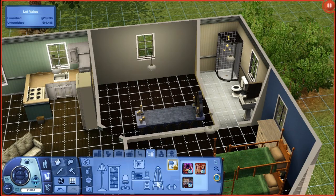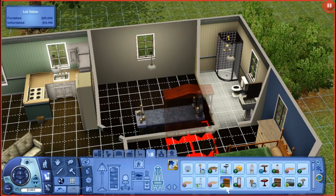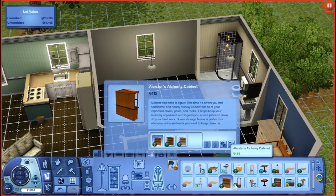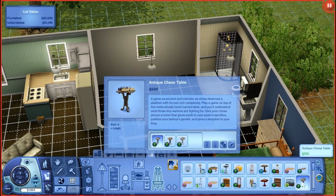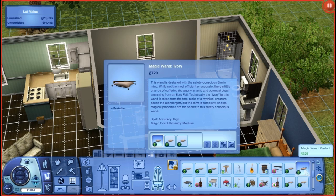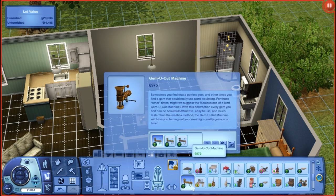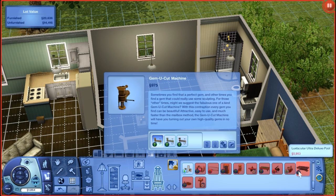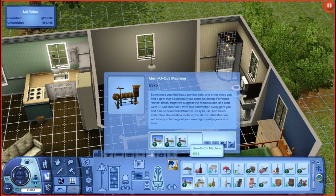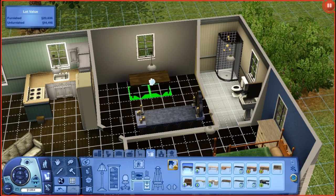Let's get a cheap computer so they can all get their jobs. Is this the alchemy set? There's an alchemy cabinet, a bug lovers display cabinet. There's a new chest table, magic wand - ivory - oh you can buy new magic wands! There's a verdant one I like. The alchemy station is 850 dollars, so we'll have to save up for that.